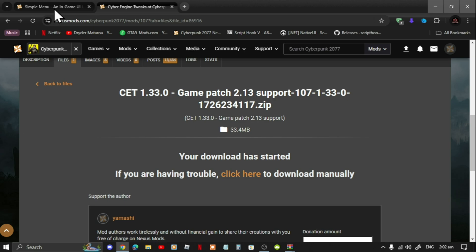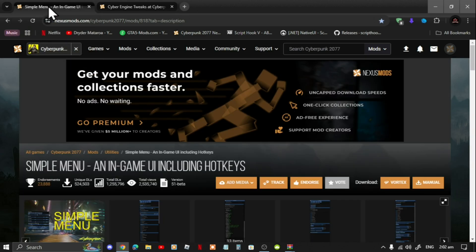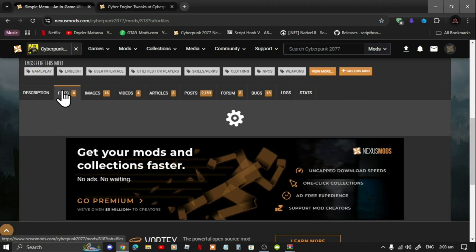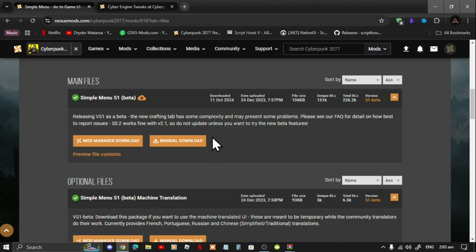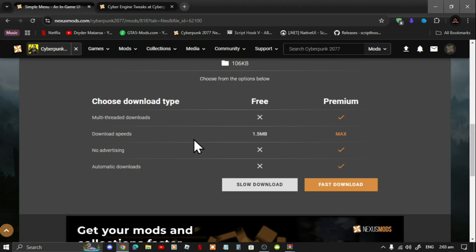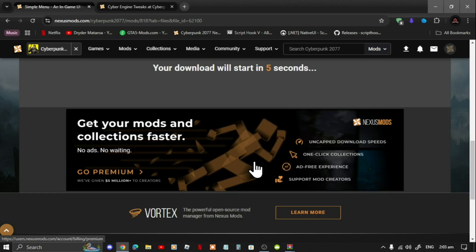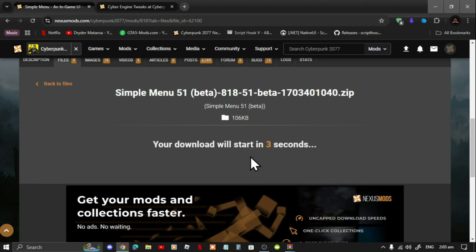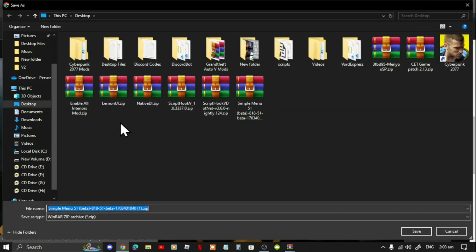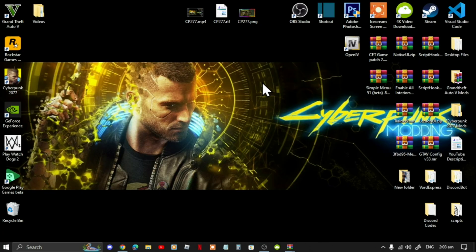Next, go to my description below and select the Simple Menu mod. Scroll down, go to Files, then Manual Download, select download, then slow download, wait a few seconds, and download it to your desktop. This video was requested by viewers and it's easy to install.